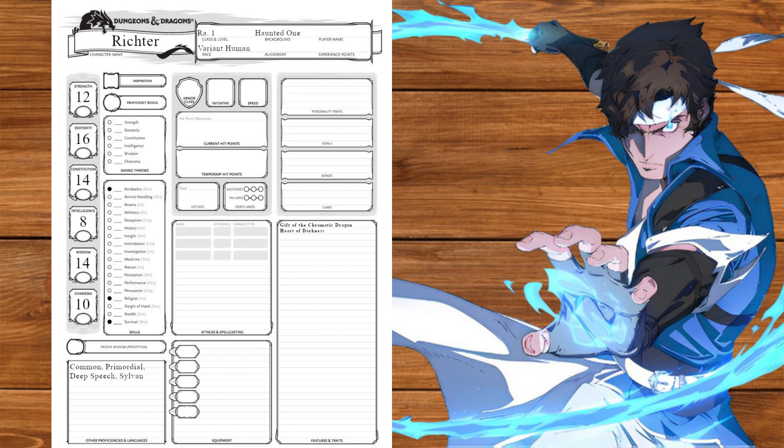Moving on to class, we're going to start off as a ranger. We'll get strength and dexterity saving throws and pick athletics, investigation, and perception. We'll also be proficient with light and medium armor, shields, and all weapons. At level 1 we'll get favored enemy picking undead, and get deft explorer picking survival for candy. We'll also pick infernal, abyssal, and celestial for languages.